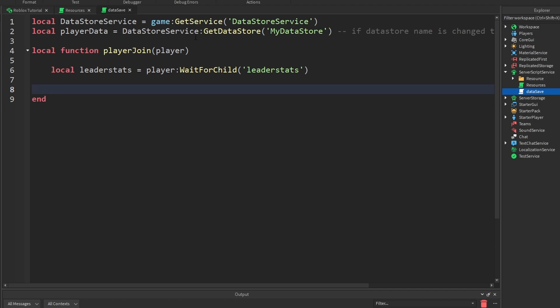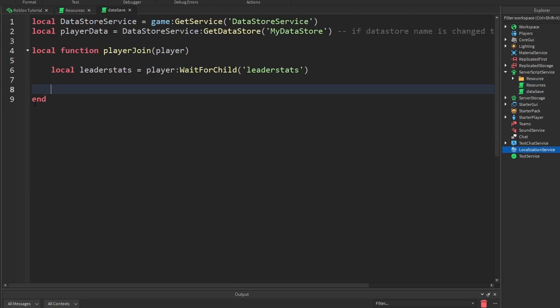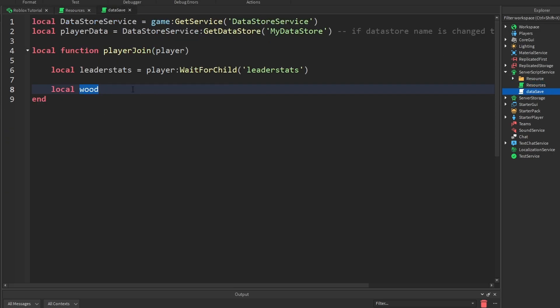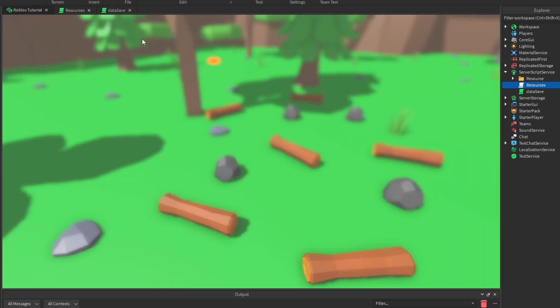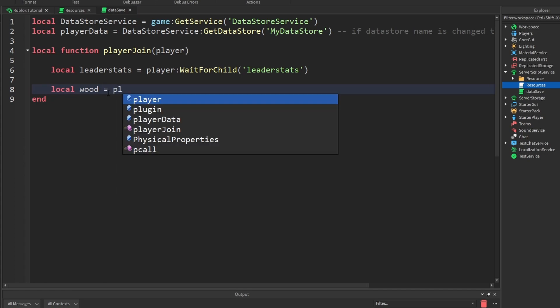Anyways, now let's go get our items that are inside of leaderStats. Inside our leaderStats we have our Wood. So let's go: local wood is equal to leaderStats:WaitForChild('Wood'). The reason you want to call this the exact same name as what you have here is — so if this is Money, then just rename your variable over here to money. When this mines wood, I'm going to call it wood. If you want to get this exact data store and item collection system, remember to go watch the video — it'll be in the description.